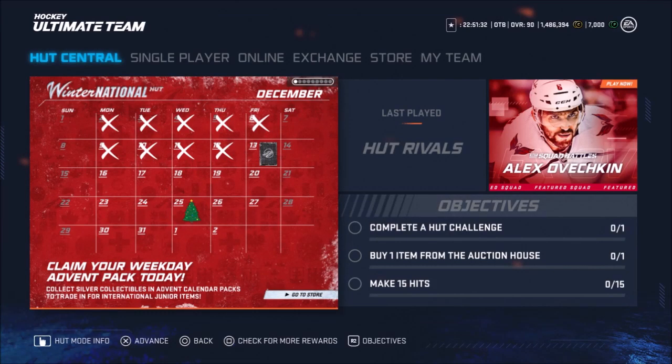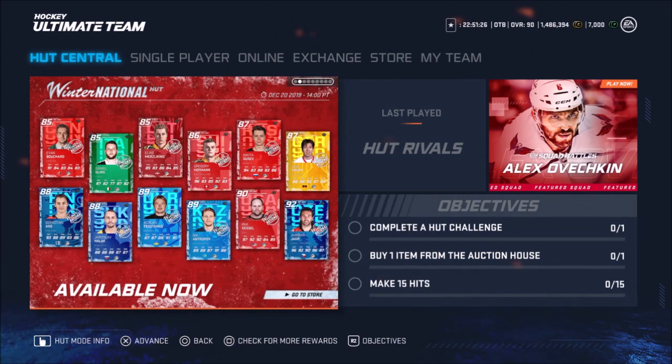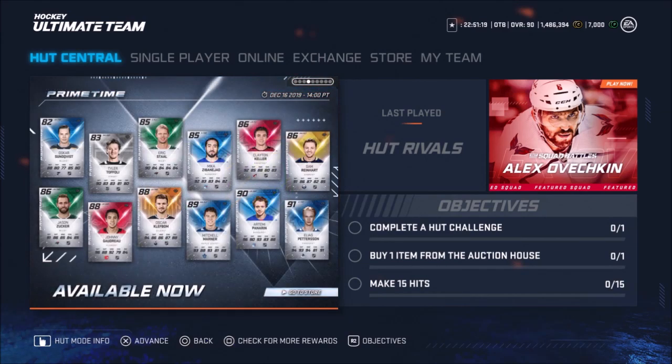What's going on guys, Blue Gaming here. Today we're hitting you with a 7,000 point pack opening. So many new card releases today. We got that 90 Kessel, 92 Yager — those are the two cards I'm eyeing up currently. We got a ton of packs out on the shop right now.